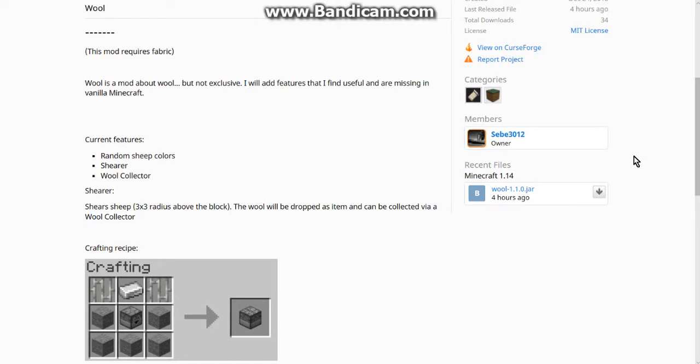Hello everyone, this is Unturned Duck 2 and welcome to another Fabric Mod Overview. This time on Wool, a mod that adds random sheep colors. With the new update that's come out as I'm doing this recording, there is now a shearer and wool collector.